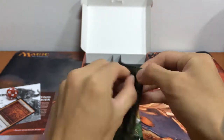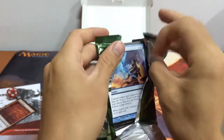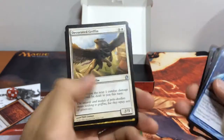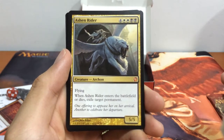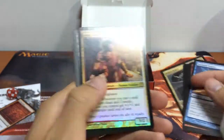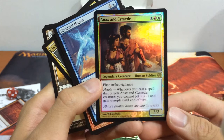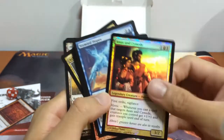First pack — going through the uncommons and rares. Our first uncommon is Ordeal of Purphoros, another Ordeal. Then Akroan Hoplite and Decorated Griffin — not that great. We have our Mythic: Aetherion Rider, a 5/5 creature for 6-8 mana. Flying — when it enters the battlefield or dies, exile target permanent. And we have our foil rare: Anax and Cymede, a 3/2 with First Strike and Vigilance. With Heroic — whenever you cast a spell that targets this creature, all creatures you control get +1/+1 and gain trample until end of turn. Pretty cool!